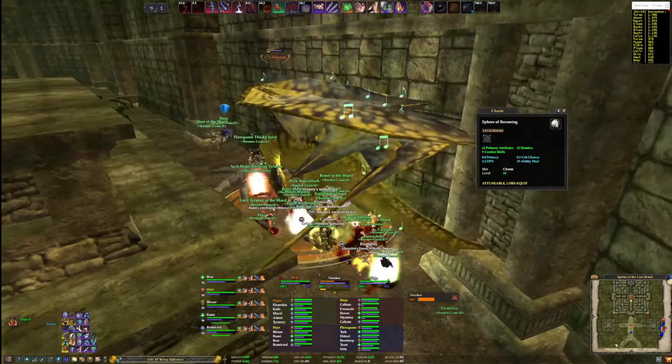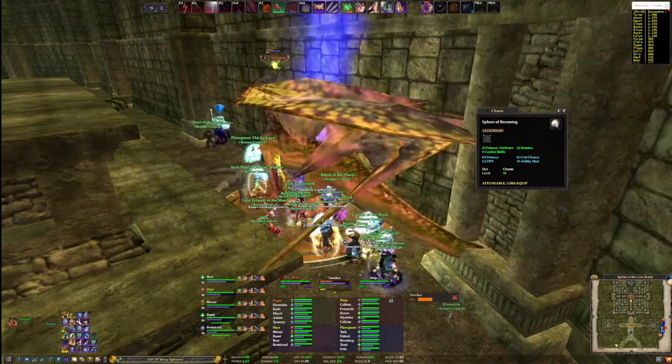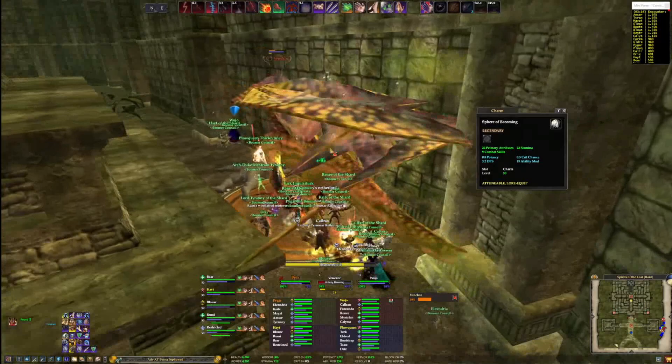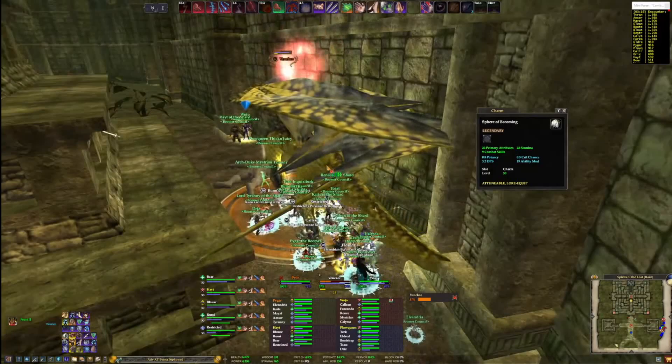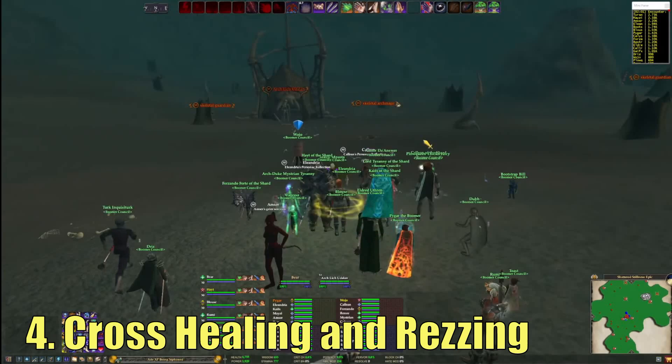Finally, cross-curing. There are times when an AoE will only hit specific people or a specific group. One example is Berserker raid mobs have Stunning Roar, which will only stun the group that the mob is currently targeting, but it is a short duration stun. Cross-group curing those healers in that group will allow the healers to keep the tank up and get the rest of the group unstunned as quickly as possible. Also a reminder: healers aren't the only ones that can cure — Mages can too. Stopping your DPS for half a second to cure a healer can 100% save your raid.